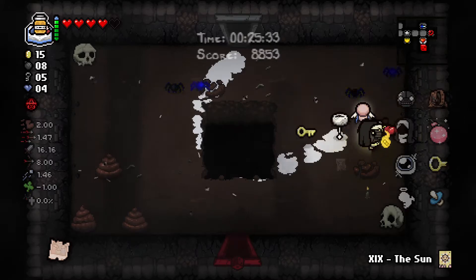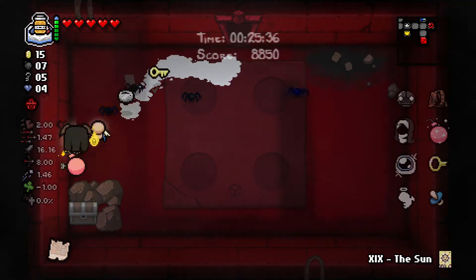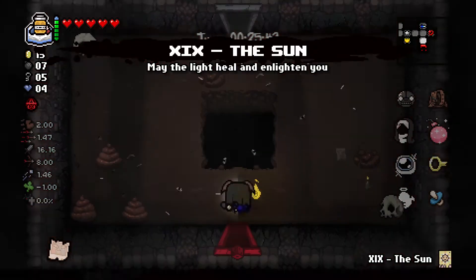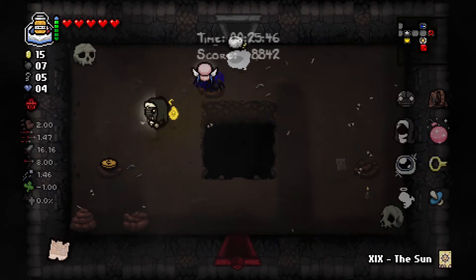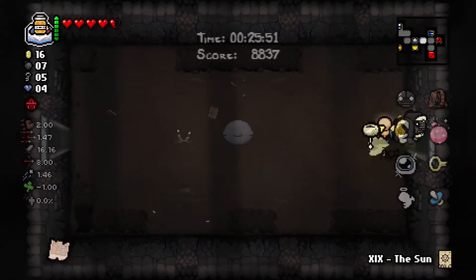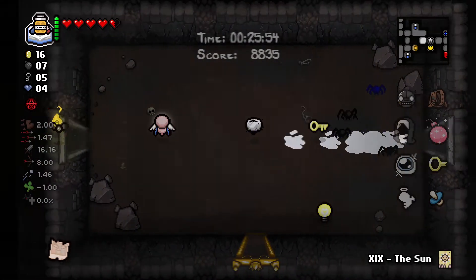There's a chest here - it's worth bombing for. I had that choice earlier but chose not to make it. Feels like I'm walking on chance. Money, sure. I'm going to get hit here. Oh, this only opens if you have full health - I chose not to do it.